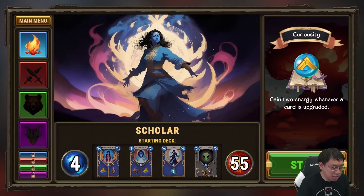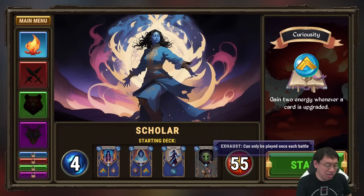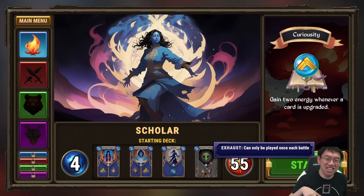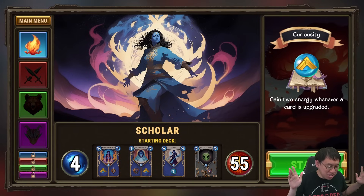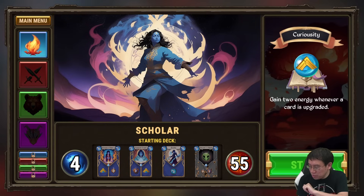Your starter deck is always the same. You've got Research Flame 1, Research Frost 1, and Excite. This is the card you get when — not if, but when — you die. You get to choose a compensation card. This one's got Exhaust, which means you play it once and then it disappears. You're going to start off with 55 health and 4 energy. The Scholar has a special ability: gain 2 energy whenever a card is upgraded.